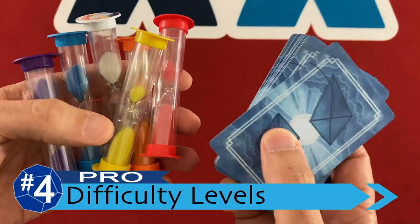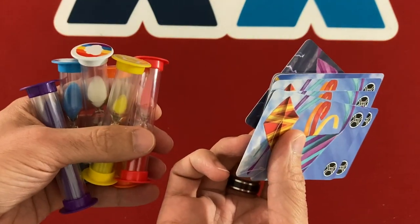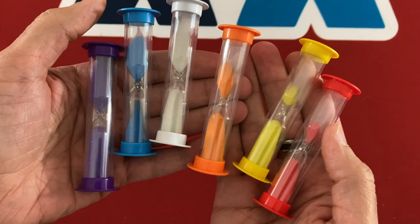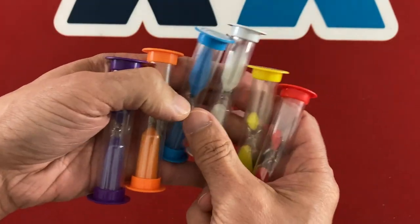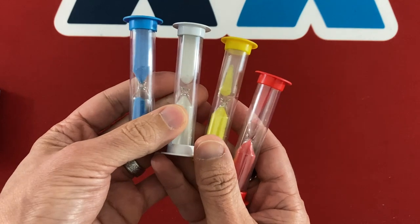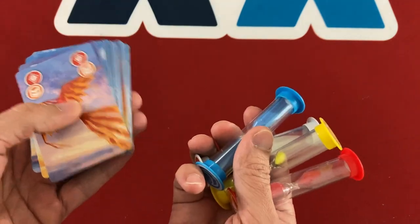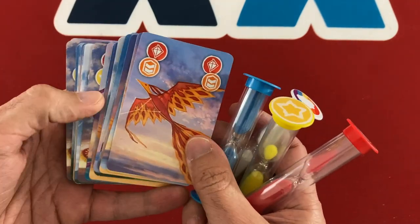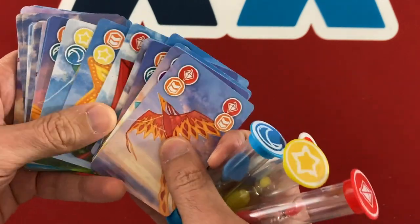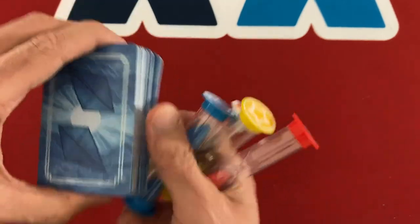My number four point is related to number five, although it's a full-on pro — and that's the ability to scale the difficulty. The challenge cards make things more interesting, but on the easier side, a really nice choice is that you can remove one or even two of the sand timers and all their relevant cards from the deck. With fewer cards the game plays faster and is easier to get through — it's much easier to manage four sand timers instead of six. This warm-up mode is great for teaching, though the only annoyance is the fiddly setup of adding and removing cards.